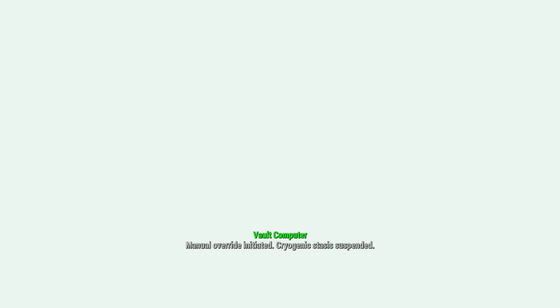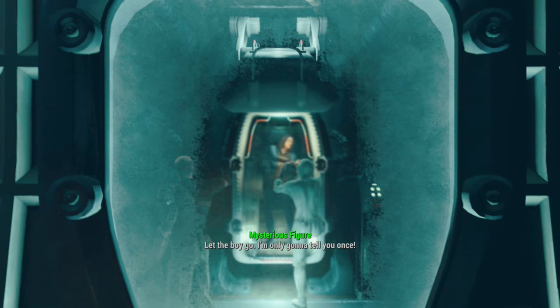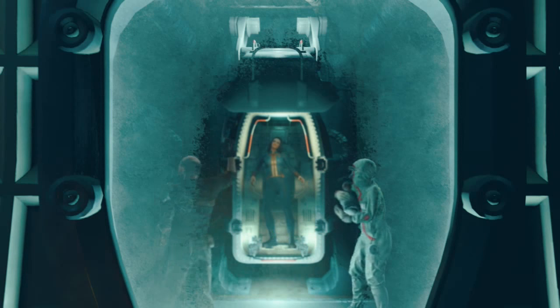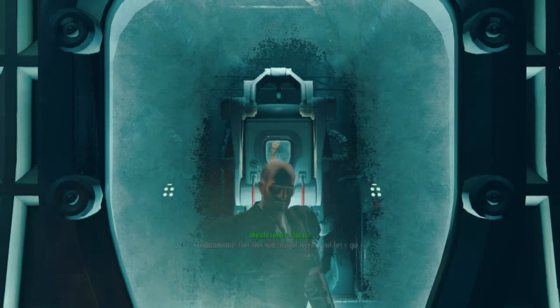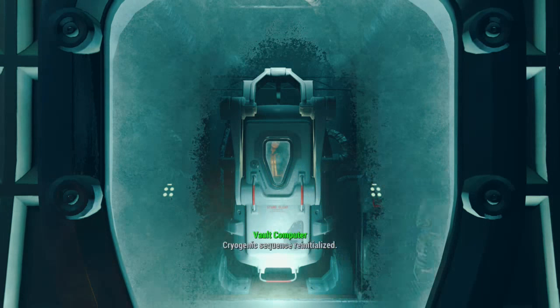Welcome back. So we are just about to exit the vault and we're about to get into the cutscene with Kellogg. Our quest is on to hunt down Kellogg who has just murdered our wife. Mysterious figure - we all know who you are, Kellogg.